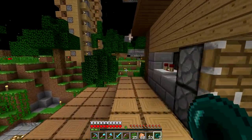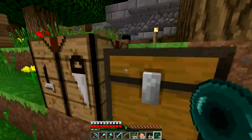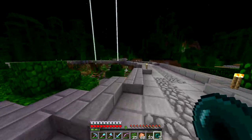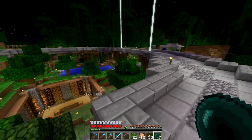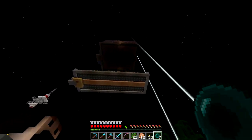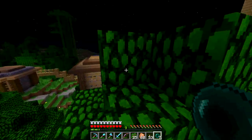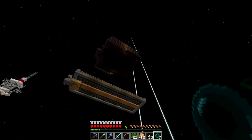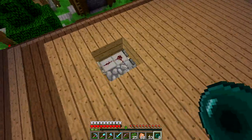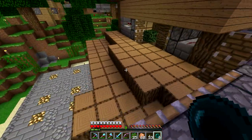I'm over at Mumbo's base, which by the way is amazeballs. I've seen it in his videos but coming over here I'm just like - I love the design, I love the way he's done it, and it's even more impressive when you see it in person. I've been using the tree farm - if you hop up here you can see there's a receptacle where you can put bone meal in. I put about 20 stacks of bone meal in and started messing around with it.